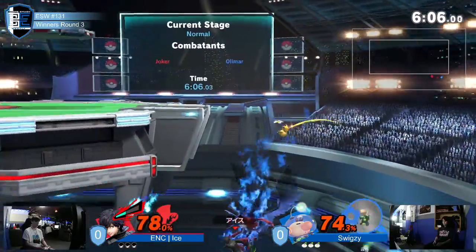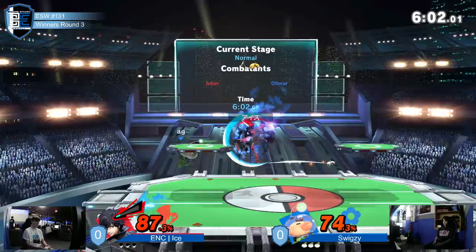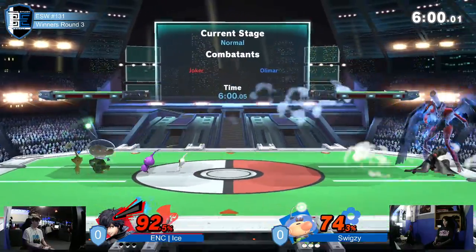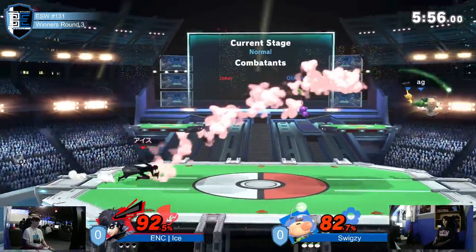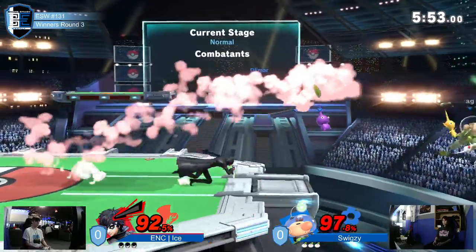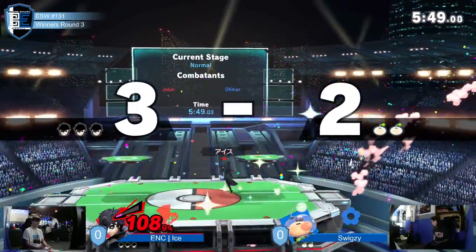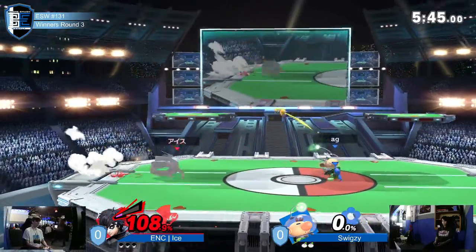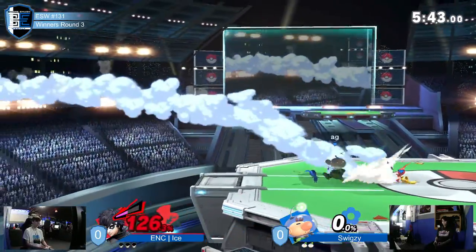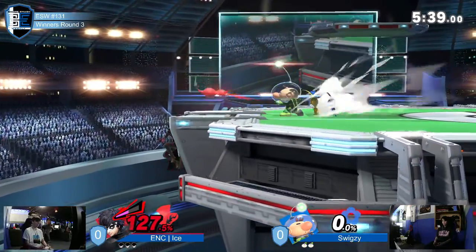He summoned Arsene — his stand. No edge guard. Swings went low. That was a good recovery from Olimar. He was trying to use the stage to cover him from guns. Ice was trying to go for a backer edge guard — that definitely would have killed. There are the guns, into F-Smash. Why was that the option? Why did it work? I don't know either.